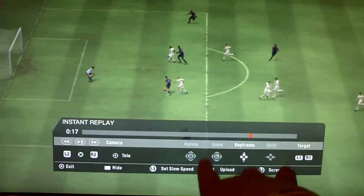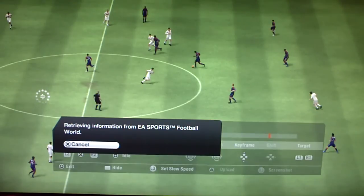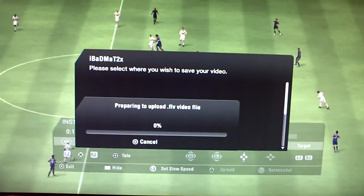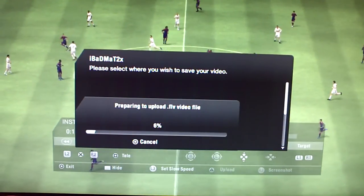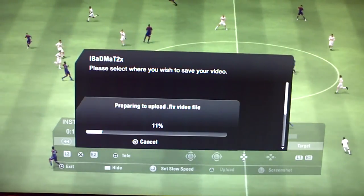Right there on the screen — you just tap triangle and it's receiving information from EA Sports World. Let it load. Select a video, uploading the FLV file, which, if I'm not mistaken, FLV is a flash formatted file. So they're using flash format video.